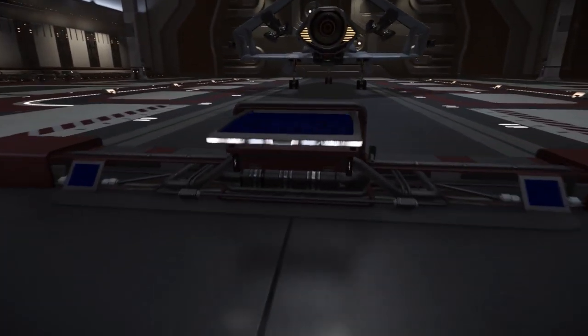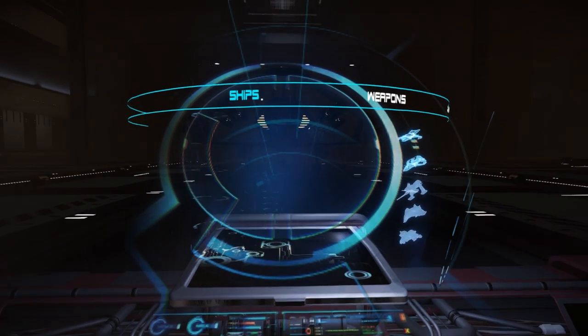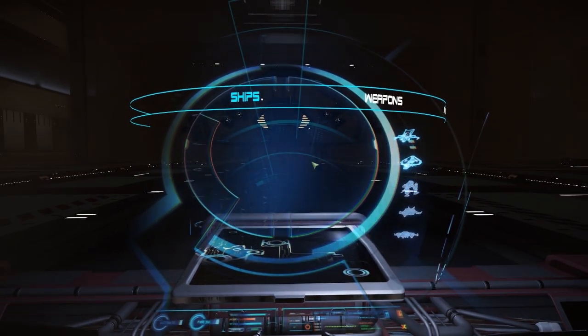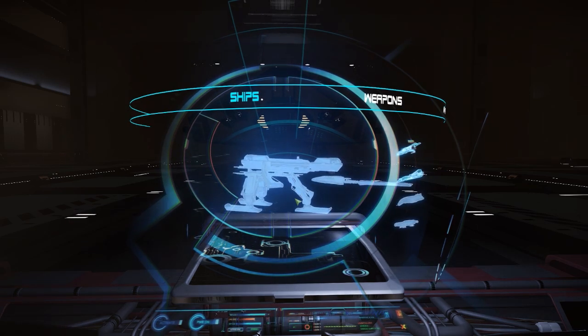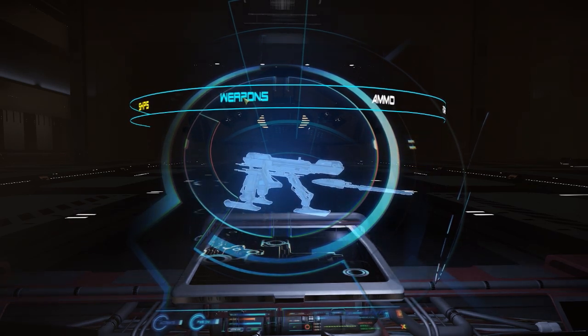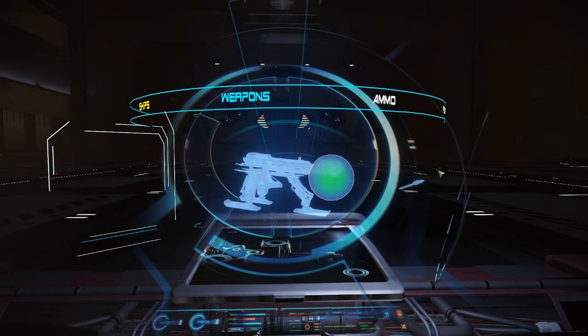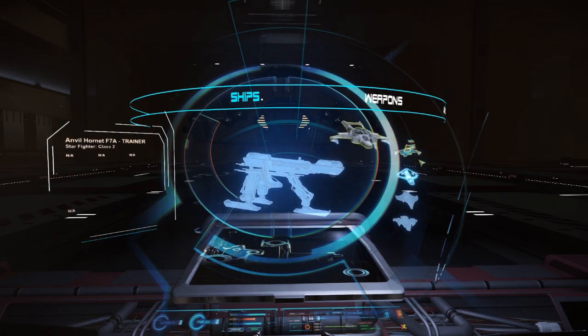So we're going to need the holotable — this is the only way to do it. You open it up by pressing F, then you press Tab to move the mouse, to have control of the mouse. What I'm going to do first is get the firing range thingy in here. Click and drag to move this wheel at the top, go over to the weapons tab, and then click and drag the laser cannon over to the side, and now it's been dismounted. That's how we do that.